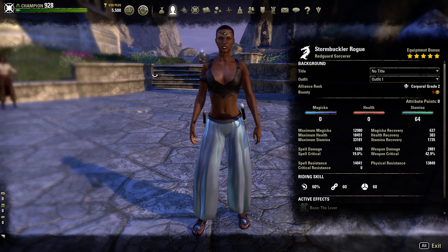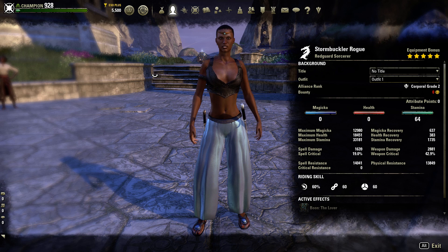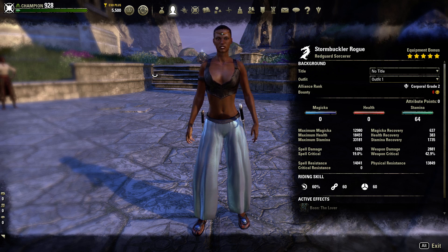This is primarily a damage dealer role. As you can see, we have 64 points into Stamina, so it is a Stamina Damage Dealer and it works out really well. Just like with all my builds, they can be Tanks and Healers as well as Damage Dealers. The primary role will be Damage Dealer. They can play Tank as well.